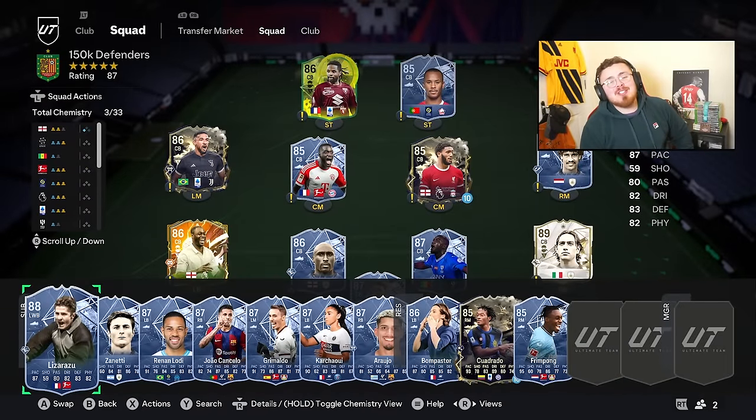Moving up to our next budget: 50k to 100k cards, starting off with defenders. By the way, you might be wondering where goalkeepers are - I'm going to group them all in one section at the very end of the video. Goalkeepers - if you've been around my channel, you know my opinion: there's no insane goalie, they're all basically the same. They're all rubbish one game, unreal the next game.